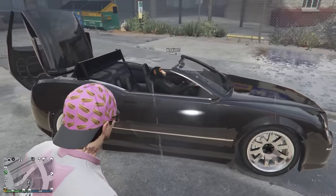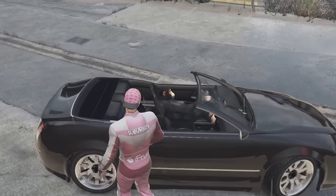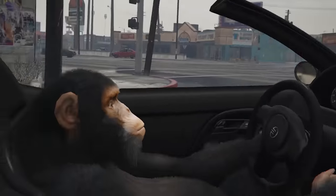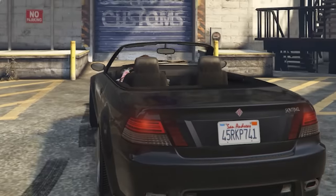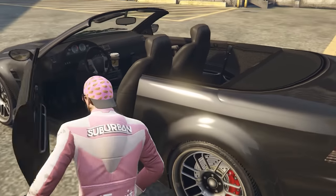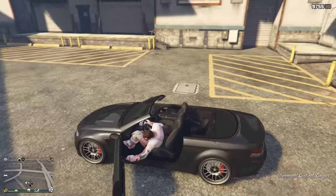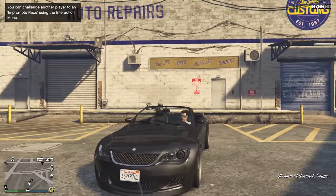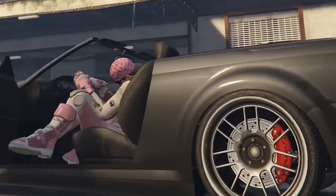This next myth involves convertibles in this game — apparently if you put competition suspension on them, they literally break. So we go to Los Santos Customs. Watch how you get in and out of this vehicle — very normally, right? Now all we do is add competition suspension, back out, and watch what happens when I get in now. What? I go like half into the ground. Let me zoom out — I'm like four feet in the ground. Why does that happen? Just from lowering the car you can fly through the floor. Myth confirmed.